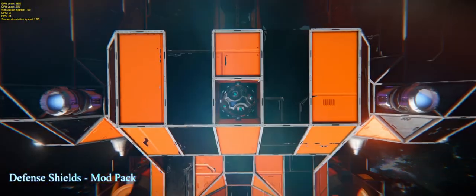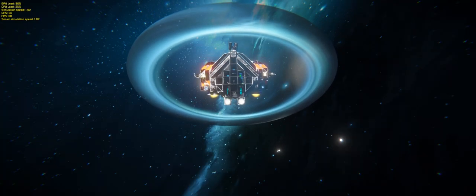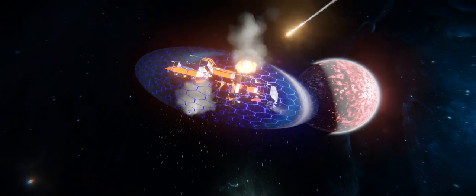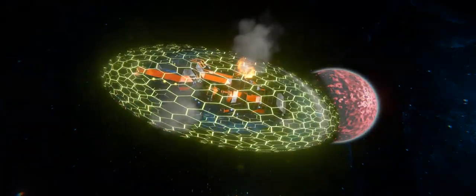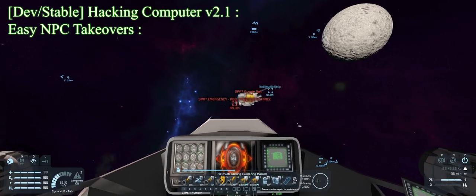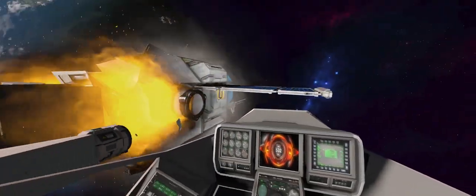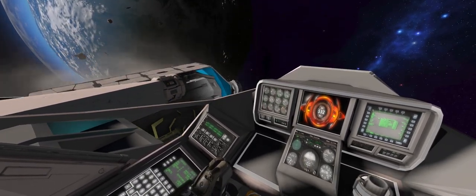Now how about some defenses? We've got Defense Shields and a Personal Shield Generator. Let's say you survived the attack — now it's time to salvage the wrecks. Thanks to this mod, you can speed things up. Alright, I'm done with combat.